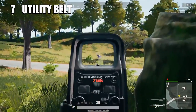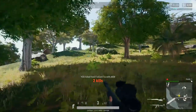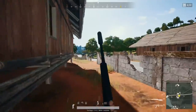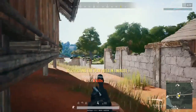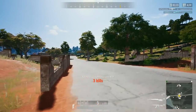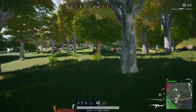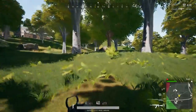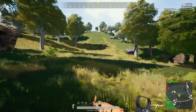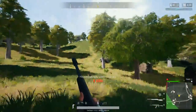Coming in at number 7 is something that's really not a big deal to me, but I figured I'd talk about it — the utility belt. In PUBG, the utility belt gives you your initial carrying capacity when you're looting. My only issue is that it doesn't make sense to have an external piece of equipment to give you that initial carrying capacity — just make that the player's default. There's no need for an extra piece of equipment unless there are other things the utility belt can do, like different variants or special functions that specifically require it.